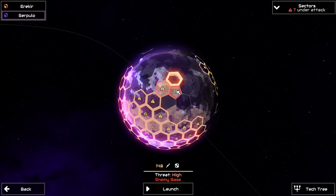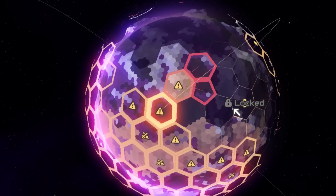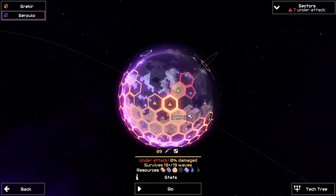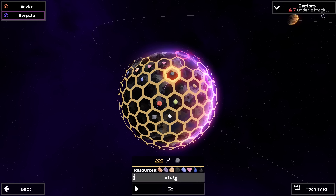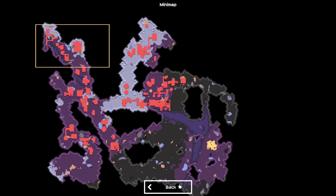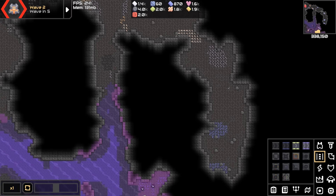Sector 149 is quite a sector — I might have to change my mind for the third time this video on which one I do the challenge on. Look at all the stuff here — this is beautiful. Looks like there's only one core right at the top. But I'm going to re-change my mind because there are two enemy sectors attacking 149. We're sticking with 89. There has to be a point where we stop — we're going to do 89.